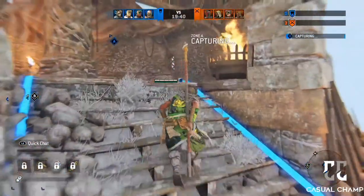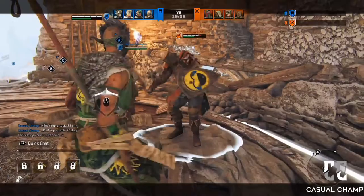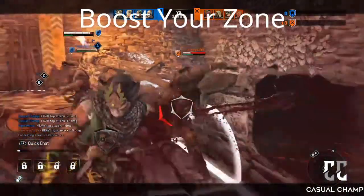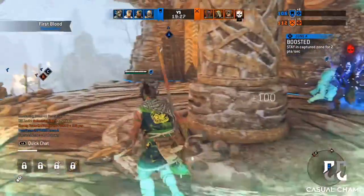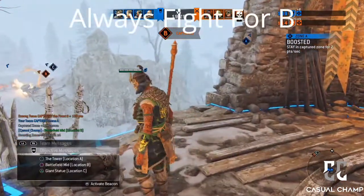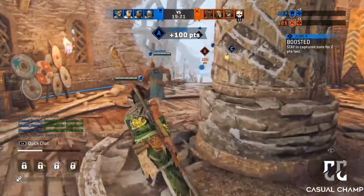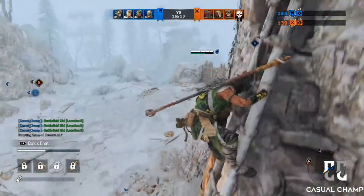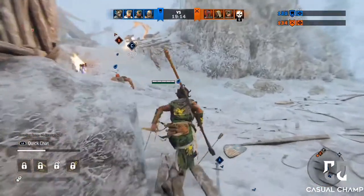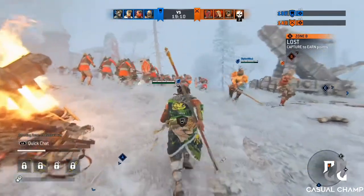These roles go hand in hand with basic tips. Tip number one: don't lose your zone — keep boosting it. If you have a heavy doing his job, tip number one is done. Tip number two: don't lose B. Always have someone fighting at B. B does, I believe, 1.5 points a second and you can't boost it, but you can lose it. So if you're boosting A and you have B the entire time, you're in great shape.